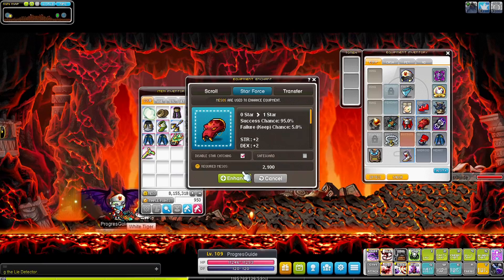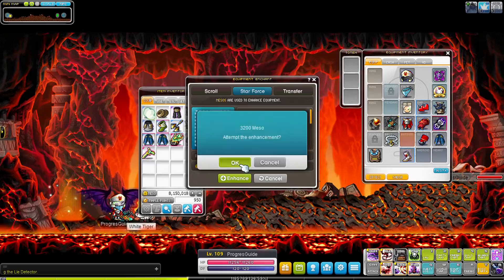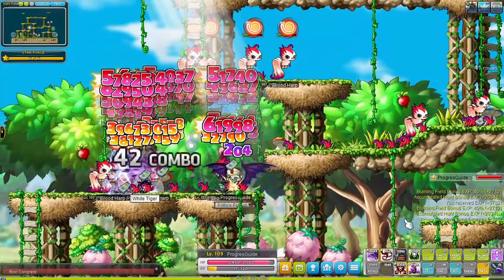For our next training spot we need 5 Starforce, so I scrolled and Starforced the shoulder we got from the tutorial quests. When you need Starforce, try to apply it on lower-level items to save mesos, since lower-level items are cheaper to Starforce and need fewer spell traces to upgrade. After upgrading our shoulder a bit, we move to Skynest 2 in Leafre and level up to 110.